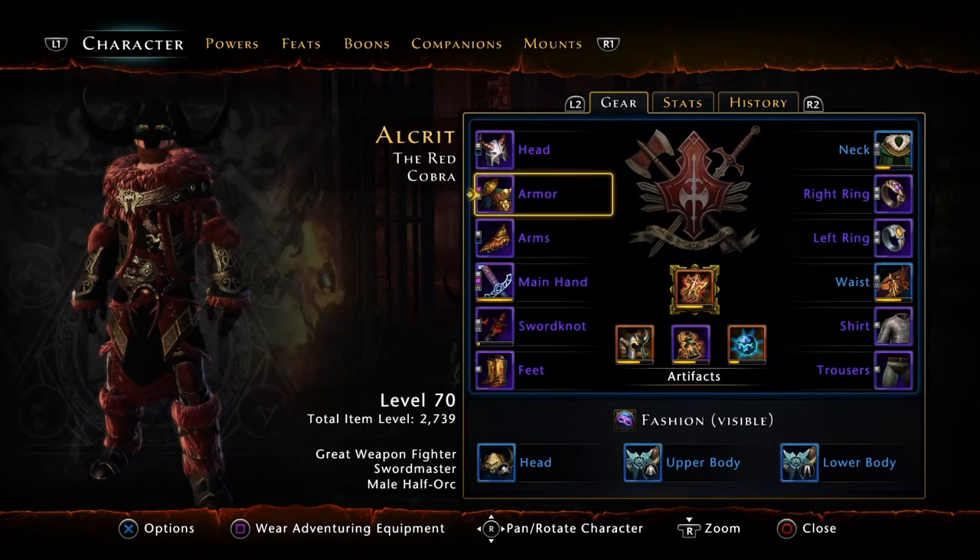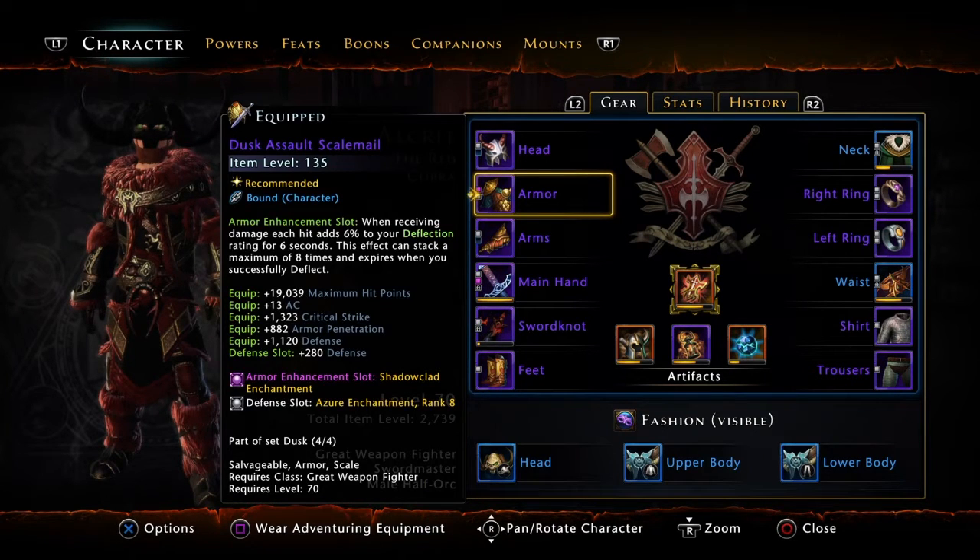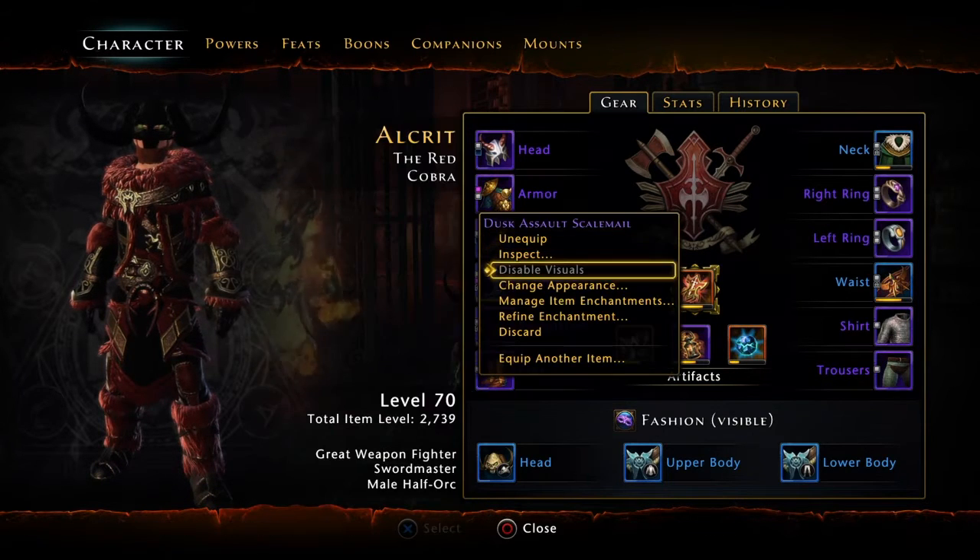In my enchants, that's just the utility slot - I use the lesser dragon horde enchantment, which doesn't affect anything as far as build-wise. Let me pull up my armor.